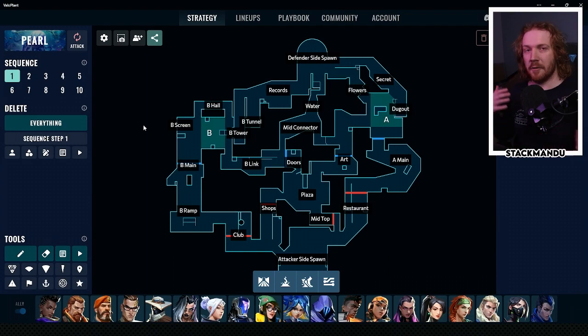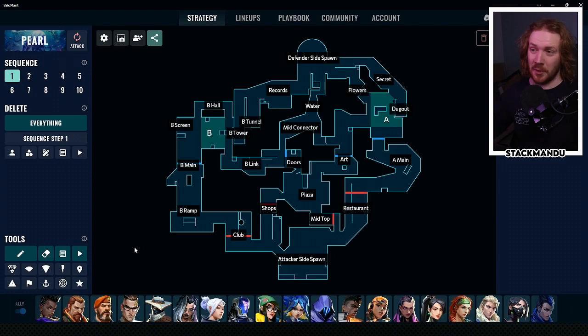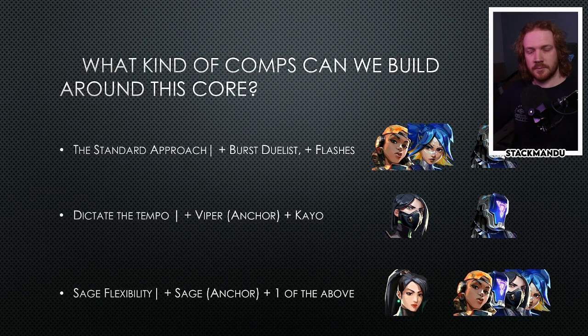Neon can commit to trying to hold Hall for as long as possible while your team sets up in B main, becoming a real nuisance in the back of site. My personal preference would be to bring Neon. With double initiator, Raze is sort of a semi-initiator herself - she clears angles with her grenade and info gathers with Boom Bot. But with Neon, her util fits better into the current team comp. The wall allows her to act as a pseudo smoker, cutting up B site and cutting off angles on A. The synergy gives you more flexibility, but if you have a Raze main who wants to slam down A site, go for it.